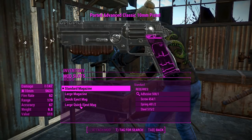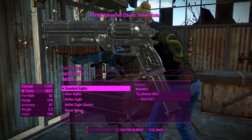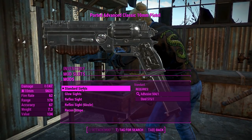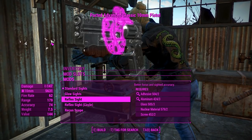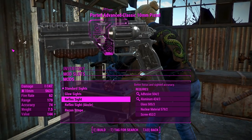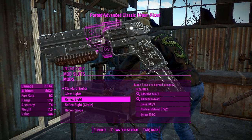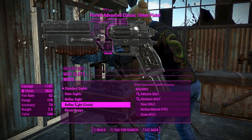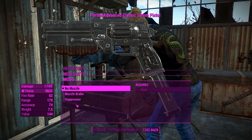For the magazines we'll chuck on the large quick-eject for best reload speed and bullet capacity. For the sights you've got glow sights or standards, and with the reflex sights there's a little mounting frame — unlike the regular 10 millimeter pistol this thing isn't as modular, so you have to get this whole frame to mount onto. Same with the scope, but the frame mounting looks absolutely brilliant.